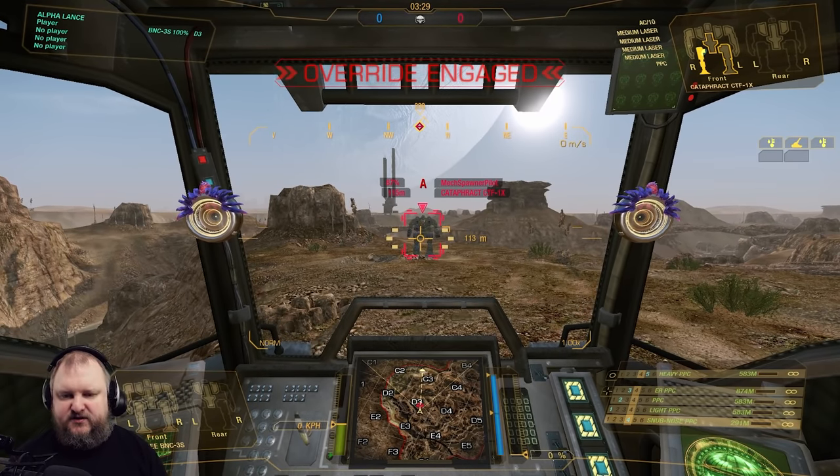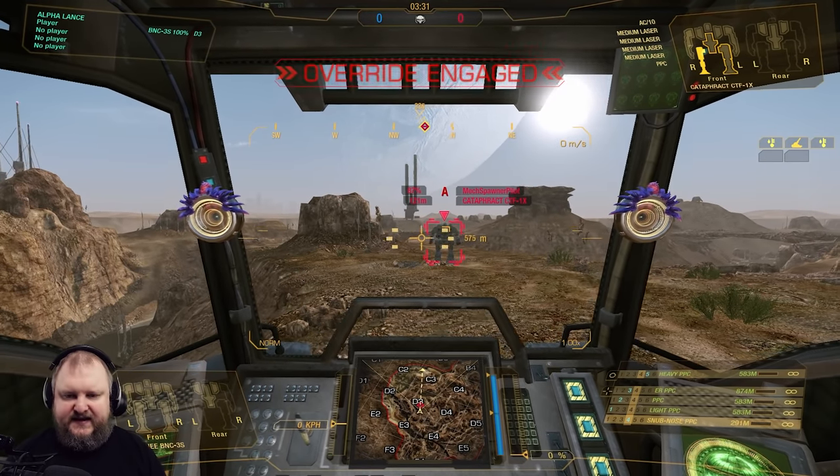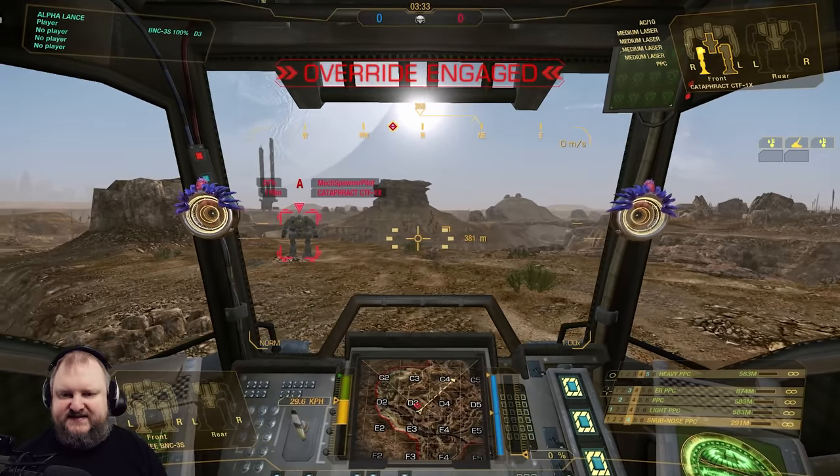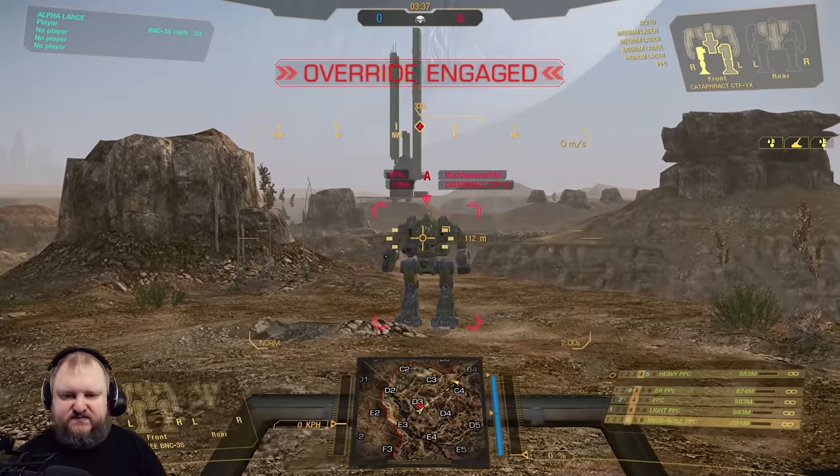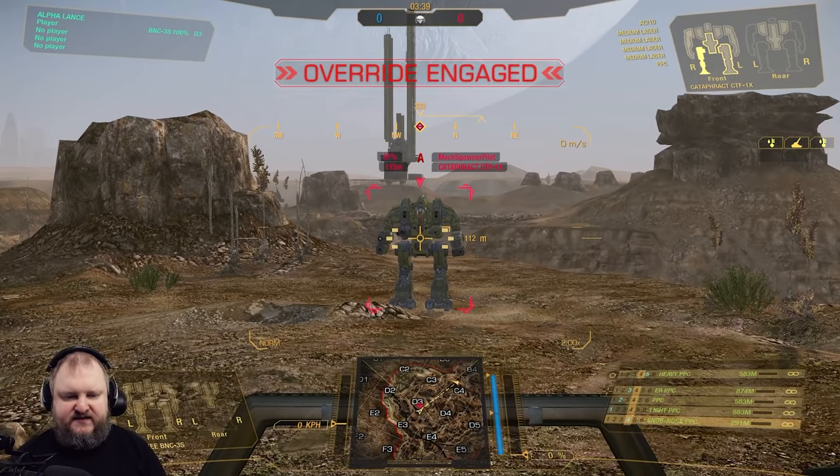So we've talked about Light PPC, Normal PPC, and Heavy PPC. The ER PPC functions basically the same as the Clan ER PPC — it's an extended range PPC, but it does not do splash damage. So if you hit the CT, no splash damage. Same thing for the Heavy PPC — no splash damage.